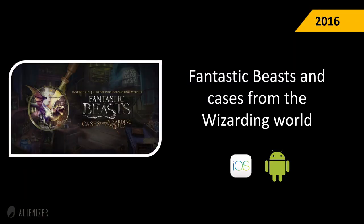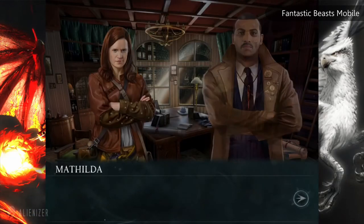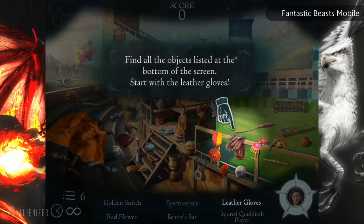Fantastic Beasts: Cases from the Wizarding World (2016) — a Harry Potter prequel — was released for mobile platforms after a nearly three-year wait. It was a step-by-step card-based game suited to the mobile capabilities of the time, where players handle new recruits and investigate unexplained events. Although the game is no longer available, it performed well for a mobile title.